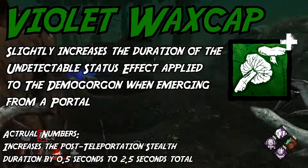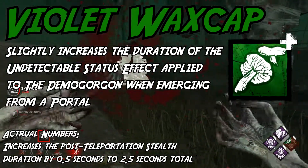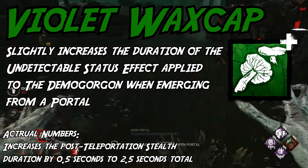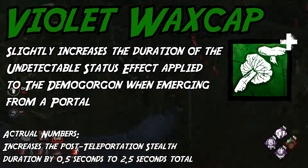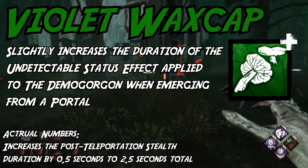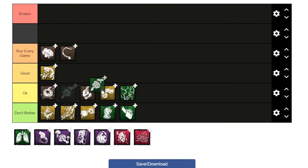The description of Violet Wax Cap sounds so neat, but the numbers on it are pretty pathetic. It gives you an extra 0.5 seconds of undetectable after coming out of a portal. Going for plays with the undetectable status effect is already gimmicky at best, and this one only gives you half a second extra to try to make silly plays. I really want to be nice and give it okay, but it really just isn't worth it.